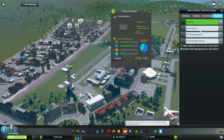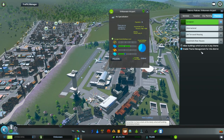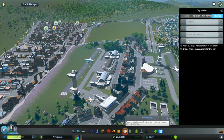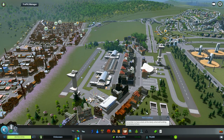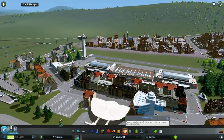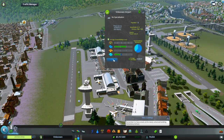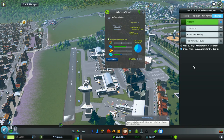I downloaded a couple of new themes created by the same modder that created this Building Themes mod. It really does two things: it allows you to select different themes, but you also need another mod to go along with it, which is the European Theme Unlocker.